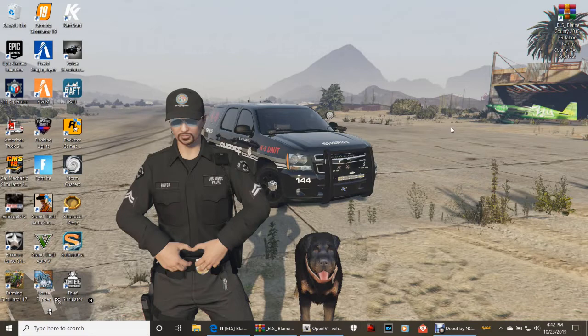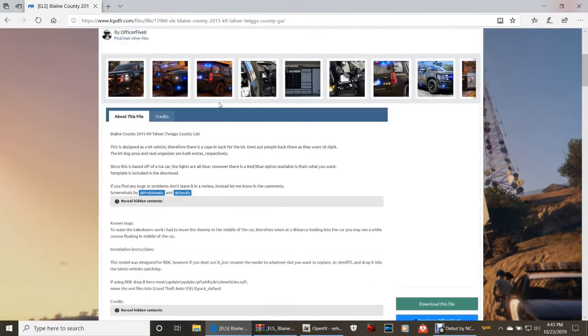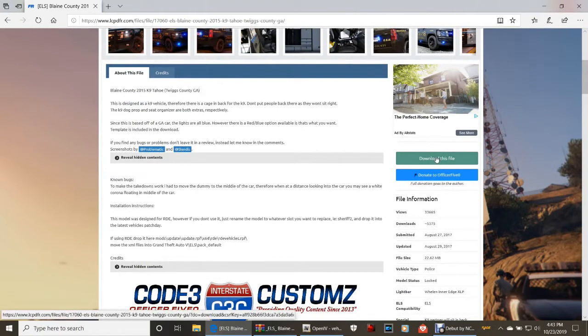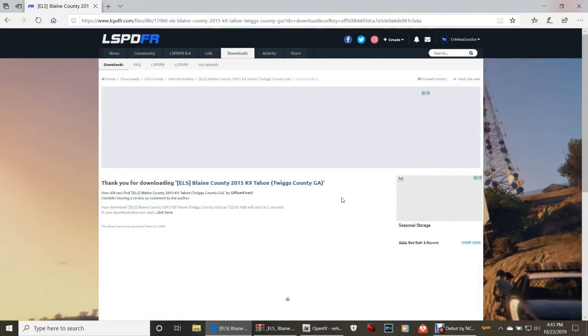If you've already got it downloaded and installed, don't worry about downloading it again. But for those of you watching for the first time who have not downloaded this truck, go ahead and click the link below that says the Blaine County 2015 Canine Tahoe. It'll bring you to the download page. Click the green download file button, then click download now. If you installed it yesterday or from the canine video, just keep what you've got.